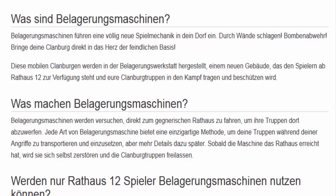Belagerungsmaschinen führen eine völlig neue Spielmechanik in dein Dorf ein — ich lese das einfach vor. Durch Wände schlagen, die Bombenabwehr, bringe deine Clanburg direkt in das Herz der feindlichen Basis. Und diese mobilen Clanburgen werden in der Belagerungswerkstatt hergestellt, einem neuen Gebäude, das den Spielern ab Rathaus 12 zur Verfügung steht und eure Clanburg-Truppen in den Kampf tragen und beschützen wird. Die Belagerungsmaschinen werden versuchen, direkt zum gegnerischen Rathaus zu fahren, um dort ihre Truppen abzuwerfen. Und jede Art von Belagerungsmaschine bietet eine einzigartige Methode, um deine Truppen während deiner Angriffe zu transportieren und einzusetzen.